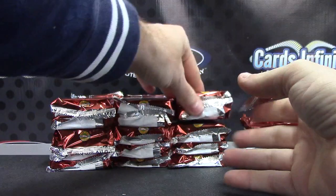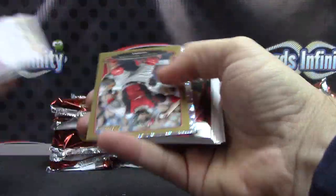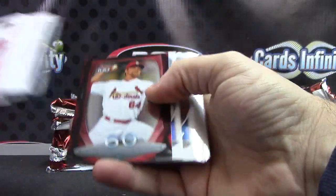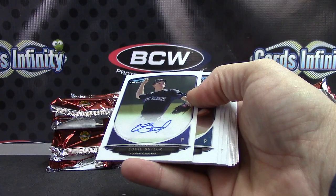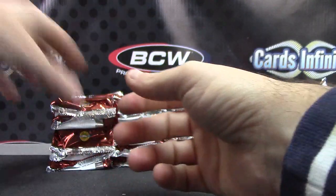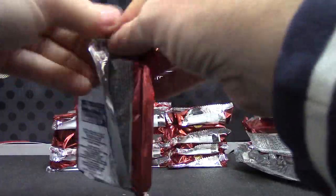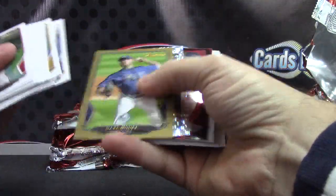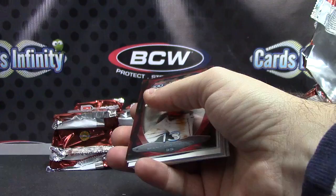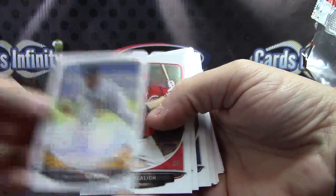Miguel Montero, Calderon, Trevor Rosenthal. And your next autograph — how many are we at? One, two, three, four. Okay, this will be number five, still have four more to go. Eddie Butler, regular autograph. Dilson Herrera autograph.